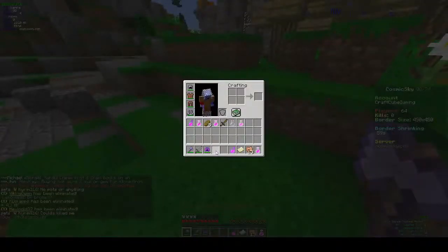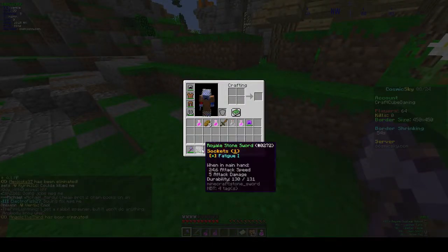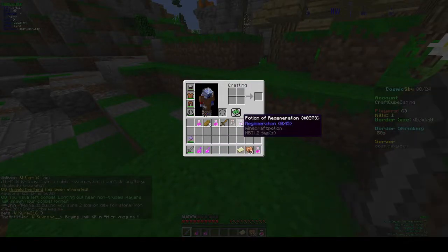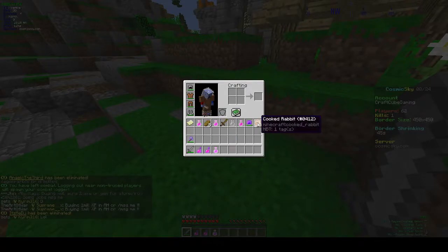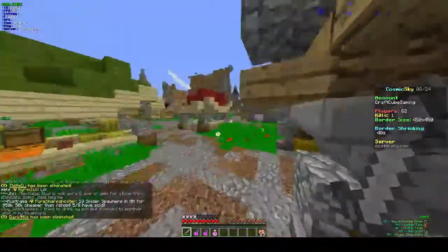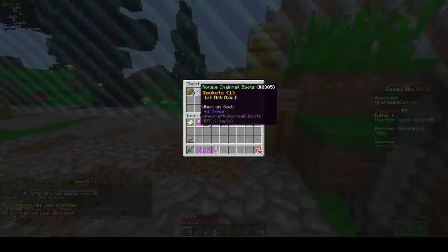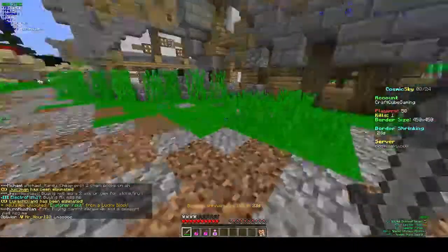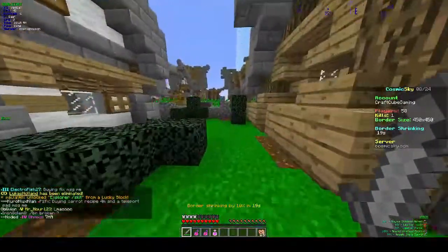He had a potion of regen — that's good. This one's a better sword. The border's closing in. We can grab this anti-axe, that's not bad, I'll take it — that means people with axes do less damage.